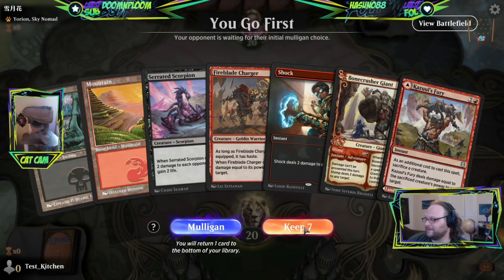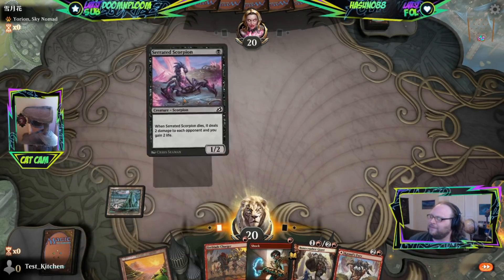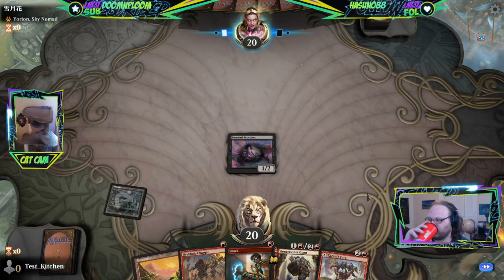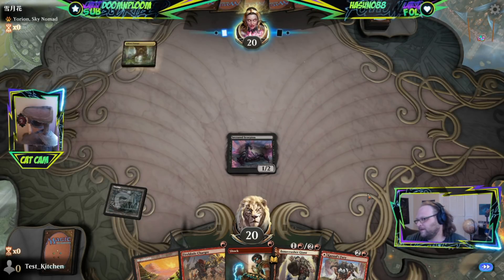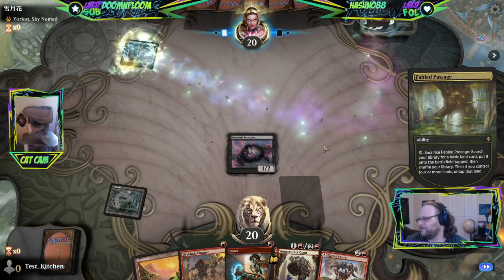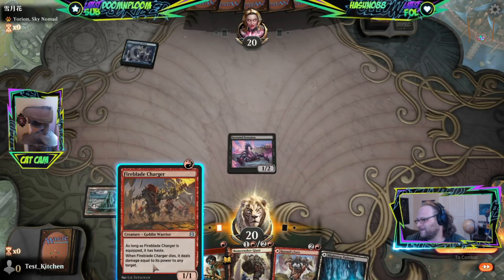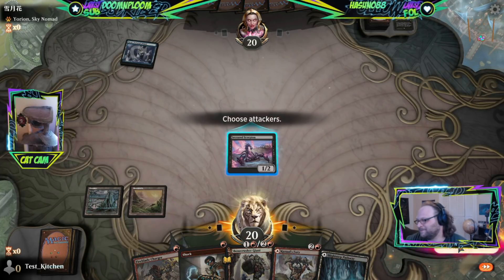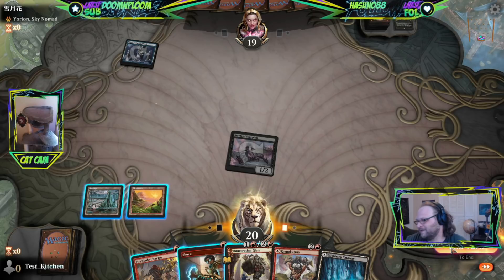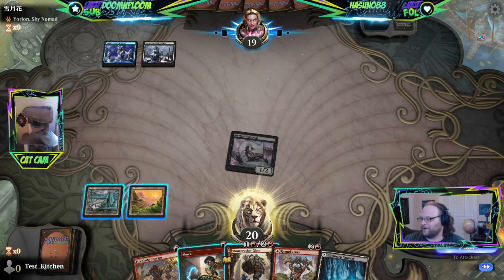We're up against Yorion opponent. I don't mind this hand — I'll take another land. We start on Scorpion — that's right, playing Serrated Scorpion. There are still a few jank players out here fighting the good fight. I kind of want to Charger this turn, but maybe Bone Crusher is better. Bone Crusher into Bone Crusher might be what we do — see if they counter it with some draw disruption.